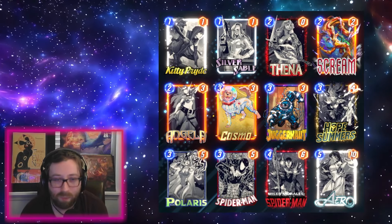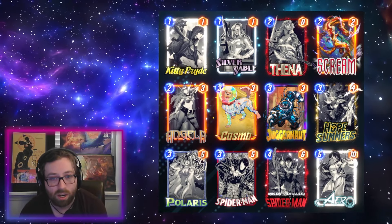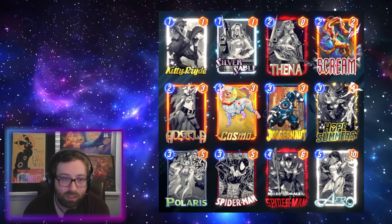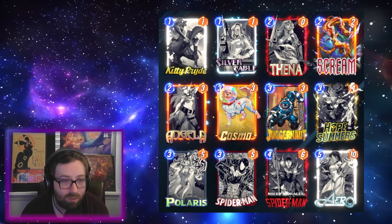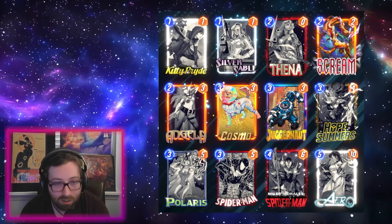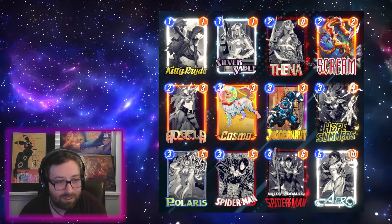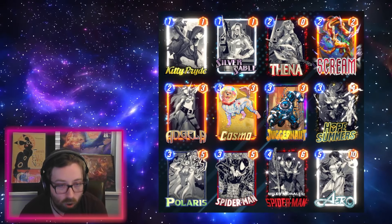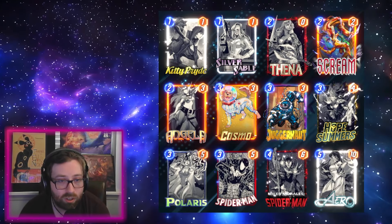Hope Summers really helps get that extra energy and more value off our Kitty stuff. Initially I put Hope in because we had more top ends like Magneto, but I've since trimmed the deck down so maybe you don't need her quite as much, though she's still been useful. The big tech card of choice here is Cosmo — I firmly believe with the amount of bounce running around right now you need a way to respect it. Cosmo has been an absolute game winner, especially against Shadow King. This deck does a lot of buffing and debuffing, so naturally you want to protect those buffs, making Cosmo a very meta-relevant tech card.